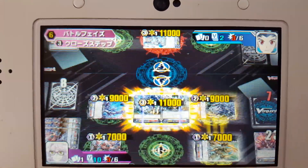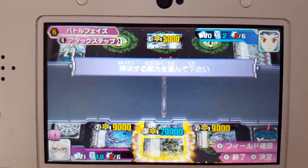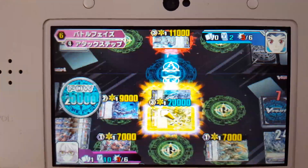When the vanguard attacks, he gets to sac one to gain 5,000 power. We're going to go ahead and choose that on the legion mate. His second effect is if he's in legion and he retires a unit that has the same name as a unit on his vanguard circle, then he gets a bonus critical and 5,000 more power.